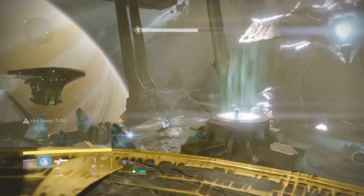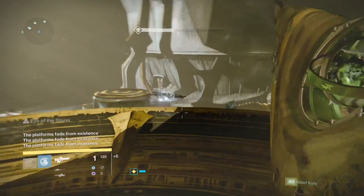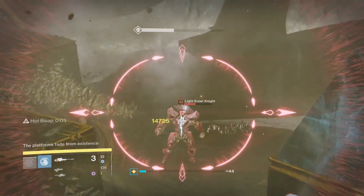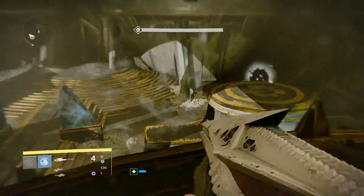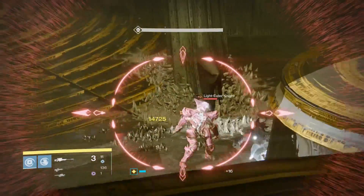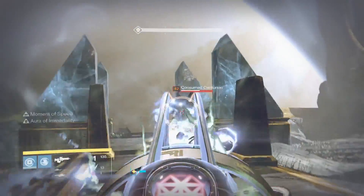Rockets are also super helpful since they kill the Taken that spawn right next to the knight as well. For the people on the platform, all they have to do is focus on the ogres — they don't have to worry about any of the Taken spawning. As soon as the brand is down, everyone can get off their platforms and get out of danger, while the knight killer can easily stay safe on top of the platform and finish the last knight.